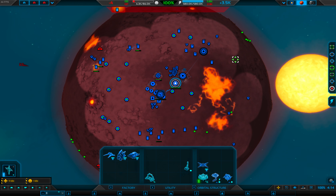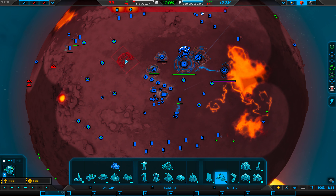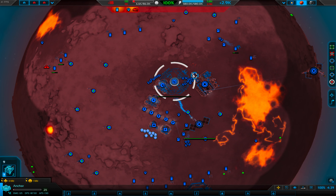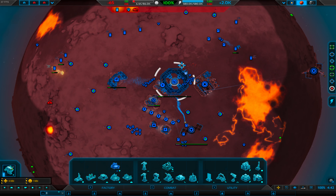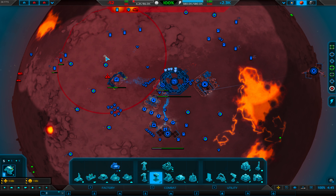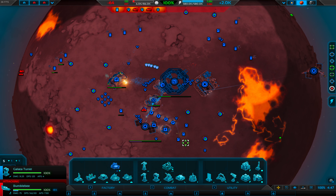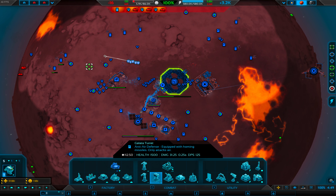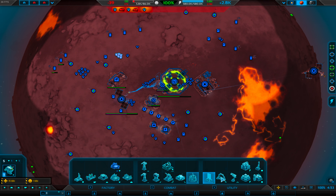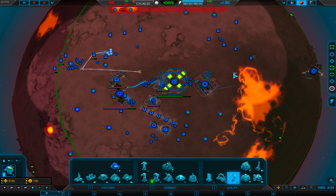So if we get a teleporter as well — put this here. I am being bombed. Don't like being bombed, you know that. I haven't got any anti-air in this area of my base at all. And I will get a radar as well for good measure.